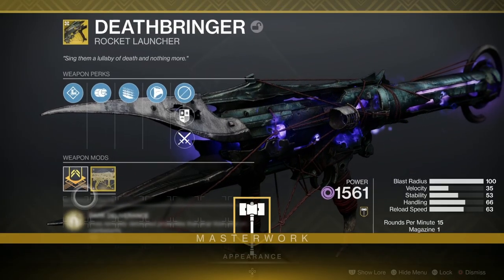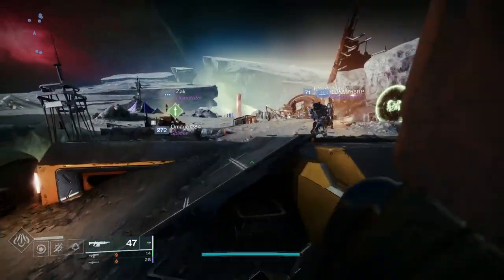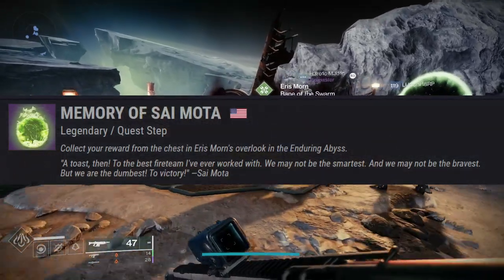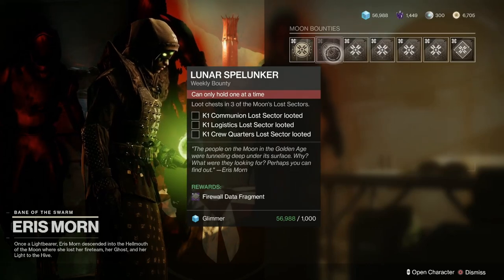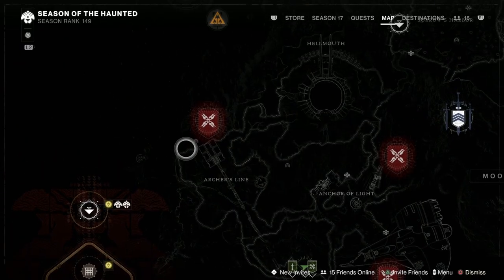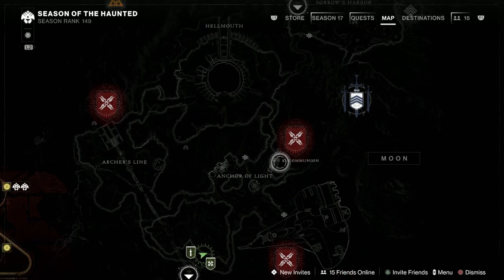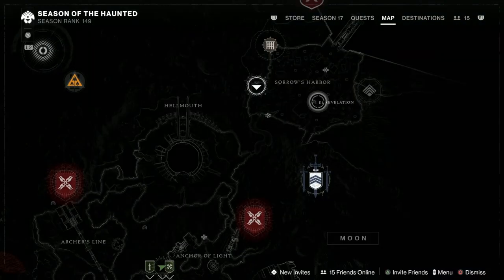So how do we get this sexy beast? Well first of all you need to have owned Shadowkeep and have completed the campaign, so you open up the weekly bounties and Eris's memory quests. Specifically what you need is the quest of Sai Motor in your quest list. As part of that quest line you need to pick up the Lunar Spelunker bounty. First off, complete the Lunar Spelunker bounty which means completing K1 Logistics, K1 Crew Quarters and K1 Communion. Once you've done these you'll get a firewall data fragment that you turn in at the end of the K1 Revelation Lost Sector in Sorrows Harbour.